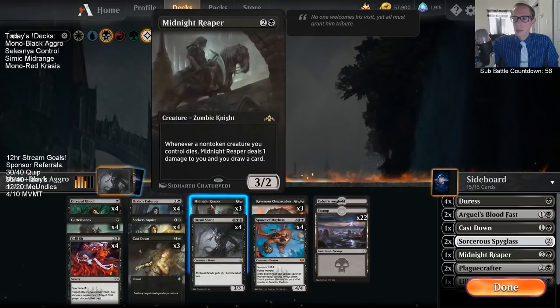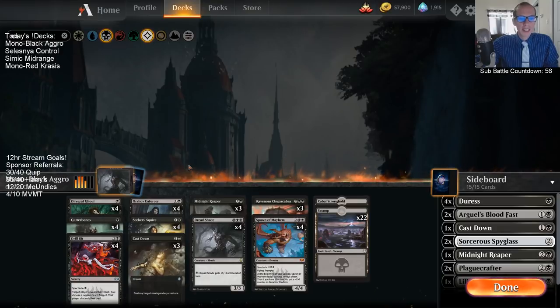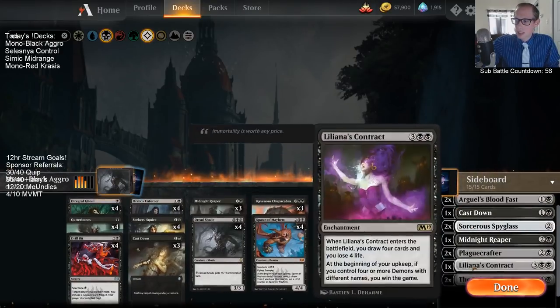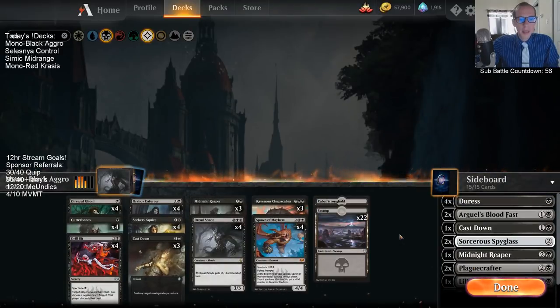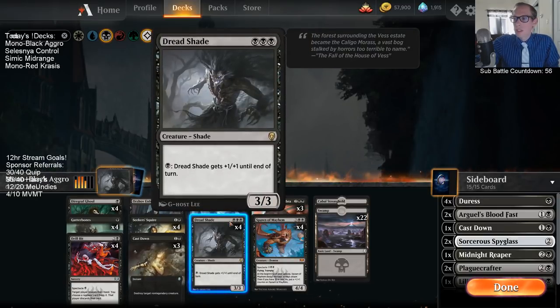It gives us something we don't mind dying with the Midnight Reaper. Playing 2 Shade and 2 Death Baron? Yeah, I'm pretty interested to try this Shade. I think it's a card that's really difficult to block. After you play it on turn 3, you get to attack on turn 4 when you have 3 or 4 mana, and if your opponent blocks it, you can pump it all the way up to like a 6/6.